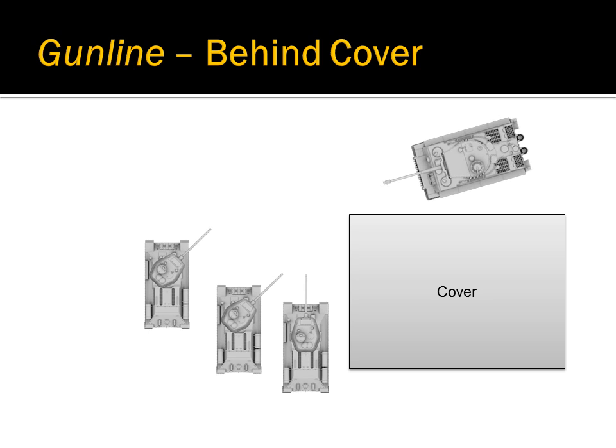Here are two examples of how to utilize a gunline from behind a piece of cover. This example shows a poor gunline setup. The far left tank is exposed to enemy fire, while most of the platoon's guns are unable to shoot the enemy tank.